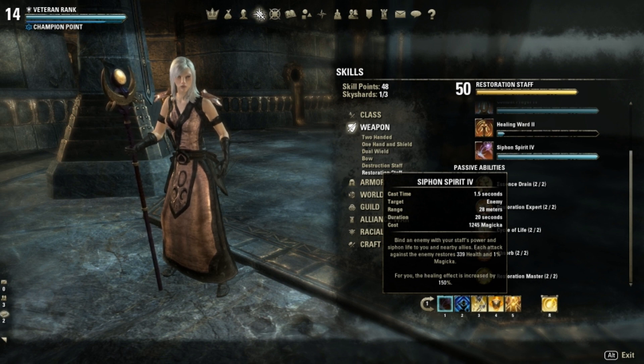Siphon Spirit is great for keeping your health and magicka up. It's especially good against bosses, who have very high health, meaning you'll run out of magicka fast. The 1% magicka restore may not sound like much, but it really helps — it gives my character 239 magicka per hit. This skill is also great because it has a long duration, so I don't need to cast it all the time, and it has a very low magicka cost.